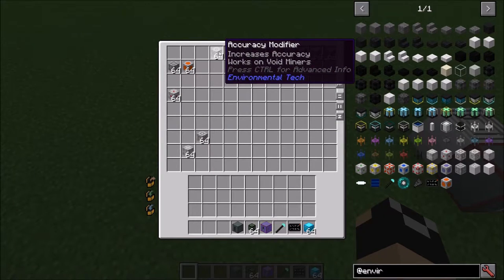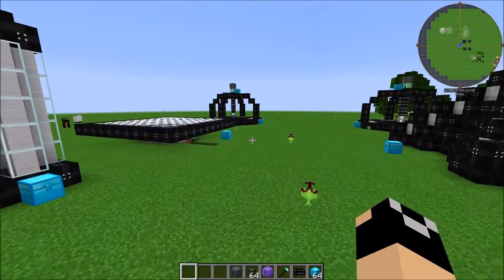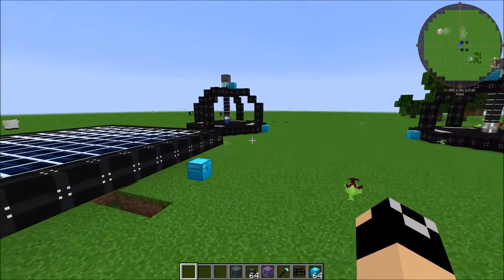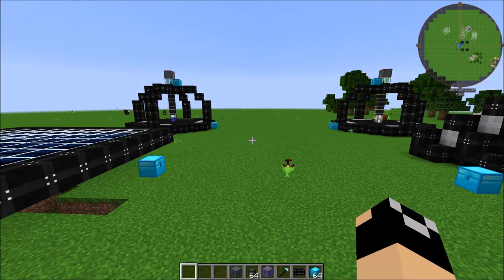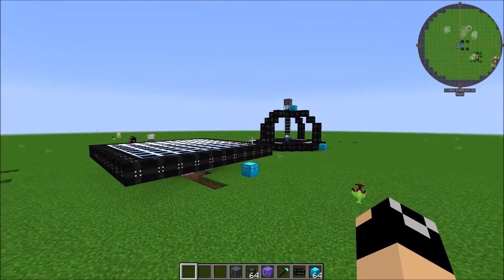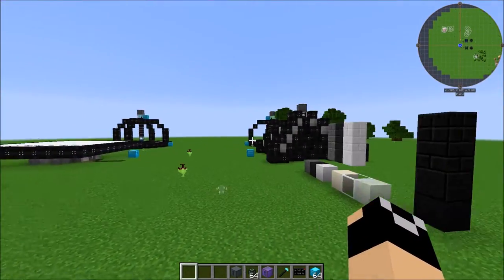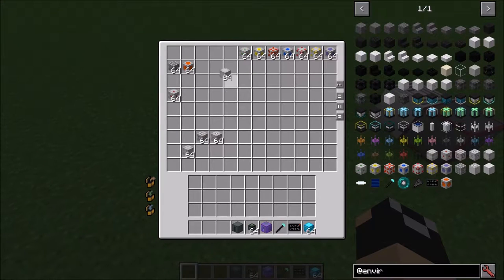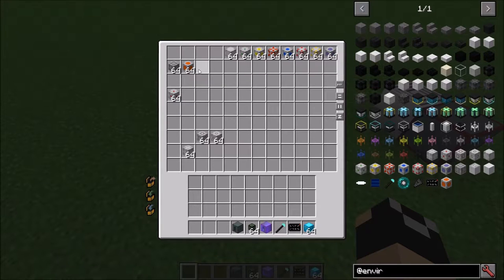Next up you have the accuracy modifier. This one works on your void miners and it's going to increase the accuracy of your lenses. Whereas the diamond ore with a cyan lens would have been a 6.2% chance, adding accuracy modifiers increases that chance. That's the other modifier you're going to use with those if you're searching for a specific type of ore.